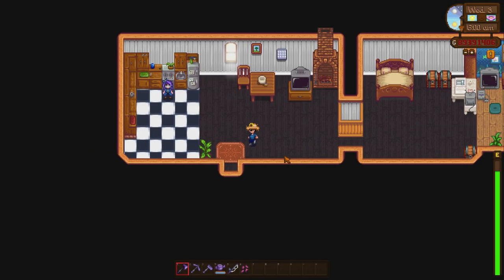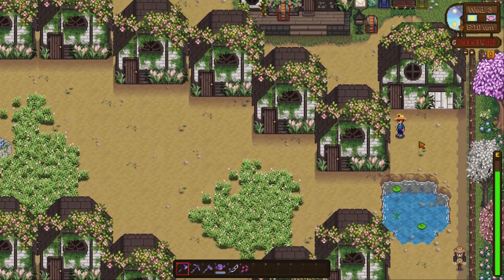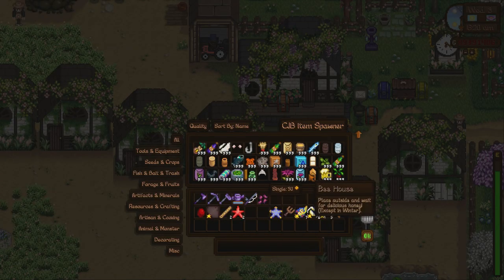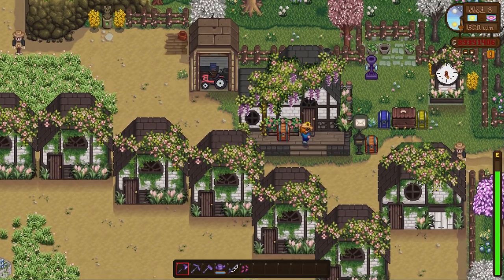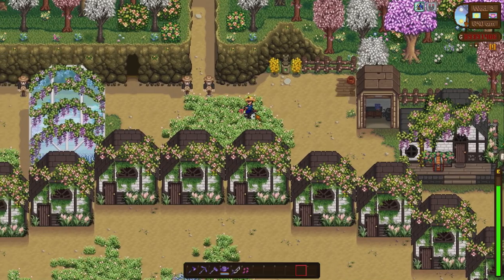Let's load up the game and see how it's looking. You can already see things look different — different colors on the overlay and everything. Flower Valley is working: there are flowers on the trees and in the grass. Press I on the keyboard to open the CJB Item Spawner — here it is, spawning whatever item you want. We've also got the Cheats Menu. That is how you mod Stardew Valley — enjoy, have fun, go crazy. Mods make this game so much fun. We've even got a tractor!